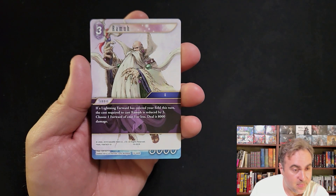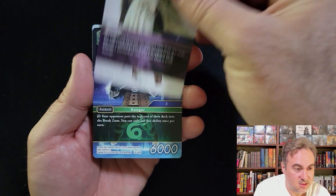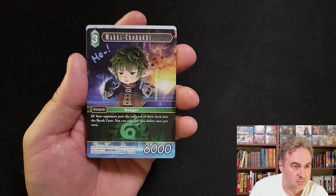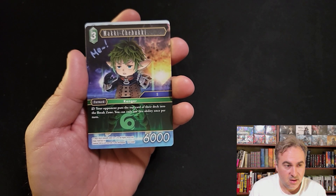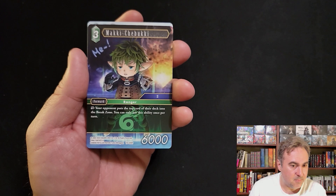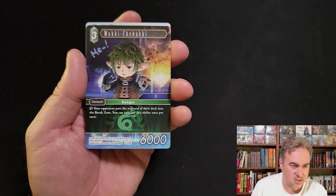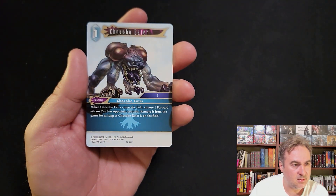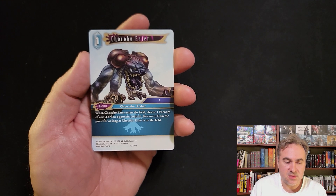Kaya - Ramu, one of the best - if a forward costs three or less, it's essentially free. This one deals 8k to a forward of three cost or less. Then we have our Rangers - Category 11. Makis, Chibuki in wind, one in fire, and there's a wind/fire that lets you search for the other two. That one also gives your Category 11 characters the ability to use their abilities as if they had haste. This one is a mill.